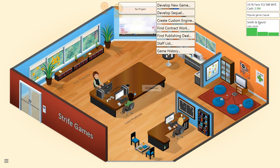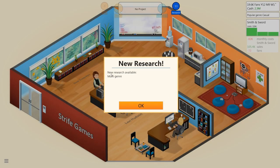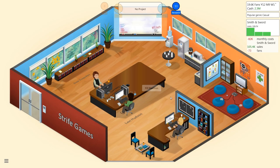We're down to like half of our maximum cash reserves. Next publishing deal I get — because I think there's really no way around it, I need to start getting into doing honest-to-god publishing deals. For that matter, I'm gonna need a fourth guy before I make my next medium game. Next time around I'm gonna have to do small games to try and fix my stuff. New research available — multi-genre.